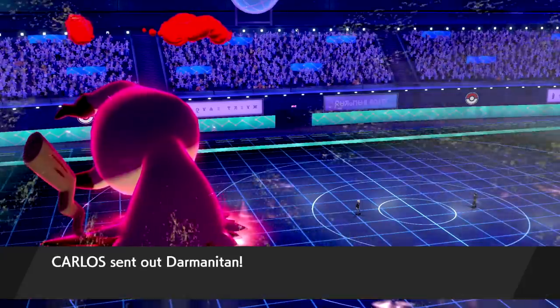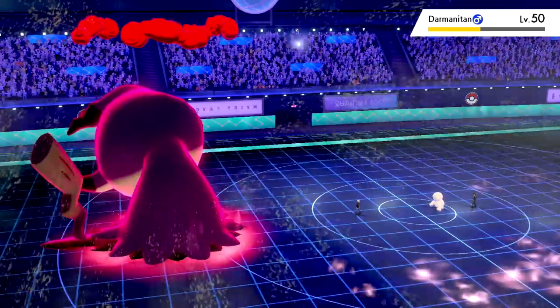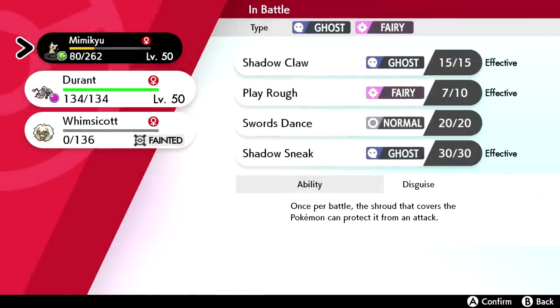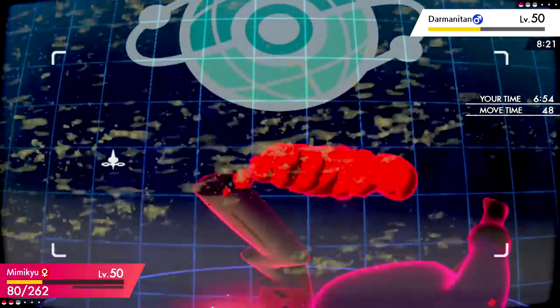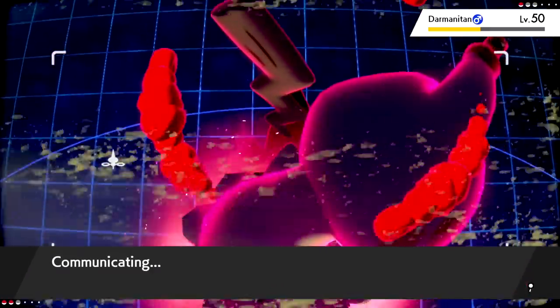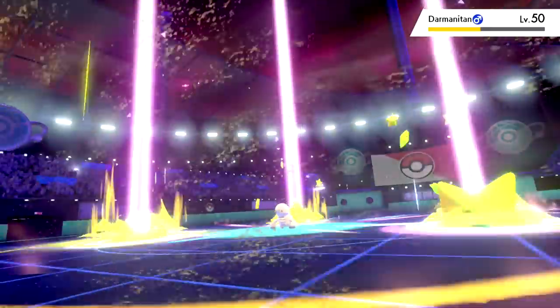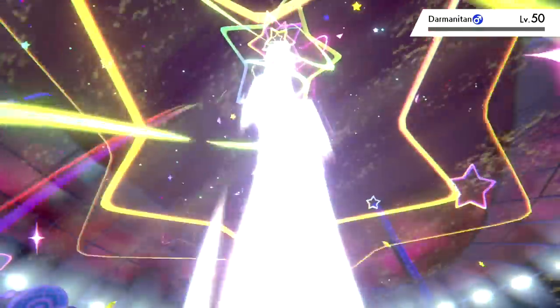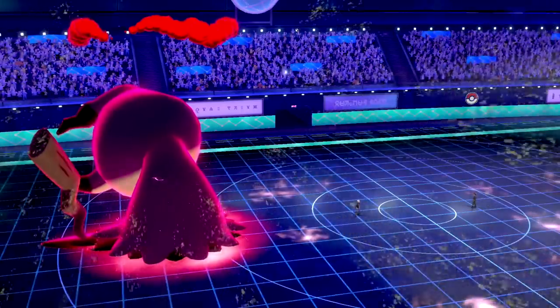In comes Darmanitan — the snowman. Mimikyu's speed is sitting at 162, which is fast as hell. We just go for Max Starfall — no reason to click anything else. We outspeed and that's going to do it. We didn't even need Durant. Dynamax Mimikyu already logging the KOs — I have a feeling that's going to happen quite a bit. Got ourselves our first win of this episode!